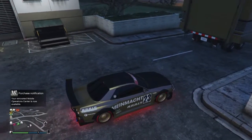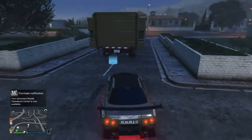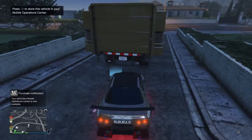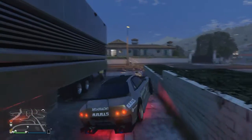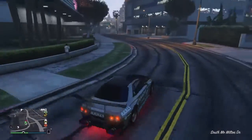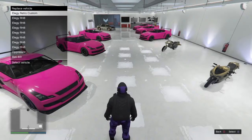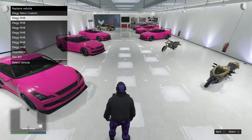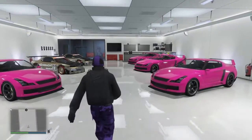Wait until the blue dot is there so you can drive the car in. When you drive it in it should say 'full' — don't accept it, just drive that back into your garage. Now accept the garage full alert and replace it with the slot you took the car from. You have now duplicated a car.